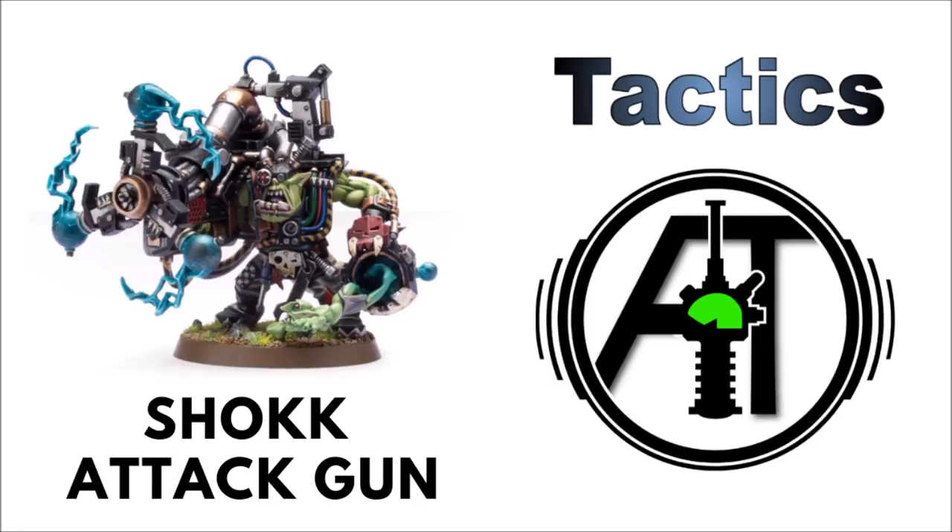As unintelligent as Orcs are, very few would be stupid enough to be fired from a shock attack gun. Gretchin have the brains to avoid it, so the big mechs turn to the most diminutive greenskins, the Snotlings, to be fired through the gun. The big mech often aims the gun so the Snotlings will emerge directly within tanks, or within the very bodies or armour of their targets, where they will rip and tear anything apart, as they've been driven mad through the warp.